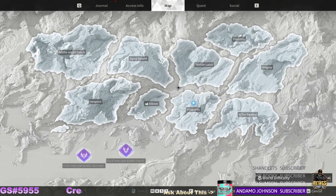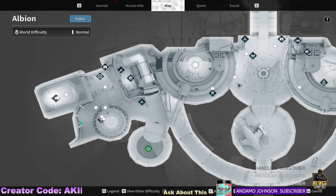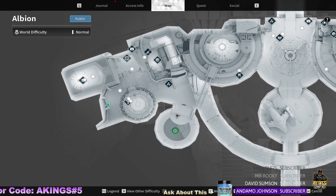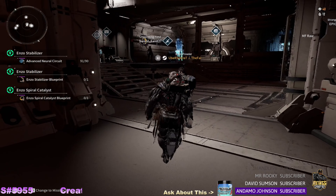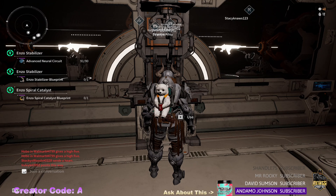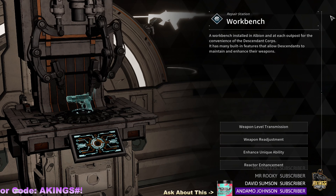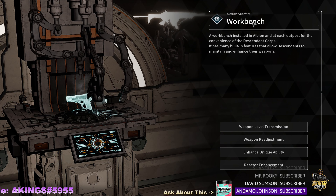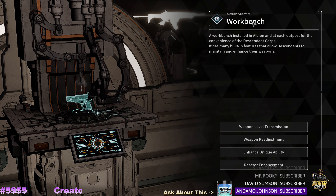We're here on Albion. As you guys can see, this is Albion - click on it. Here I am over here. This is usually where people would spawn, but you can also spawn here. Highly recommend spawning here if you're trying to research - it's the fastest way there. Let's break down what we do when we're trying to upgrade our weapons as fast as possible, especially our ultimate ones. This here will help you do that - it is called the repair station workbench. You can also do this at outpost, but most people are in Albion.